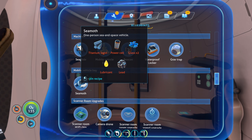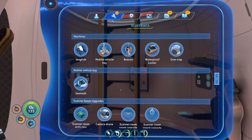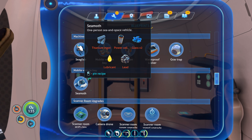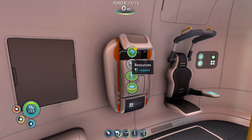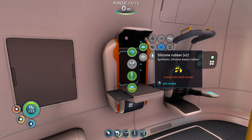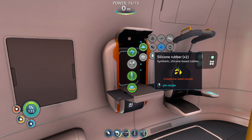Today we're making the Seamoth, which basically has unlimited oxygen, so I can stay in the water forever - very useful when we go really deep. First I need the mobile vehicle bay, which requires a titanium ingot, lubricant, and a power cell. The Seamoth itself needs titanium, a power cell, and some extra glass. So I need two lubricants and one silicon rubber - three creepvine seed clusters total.